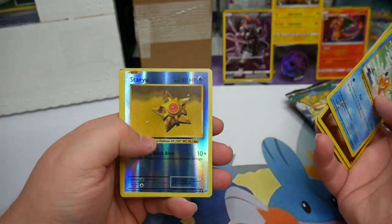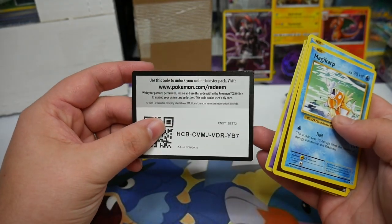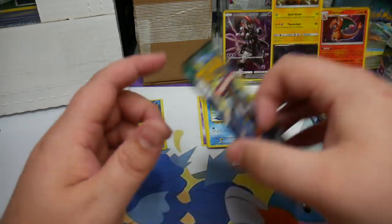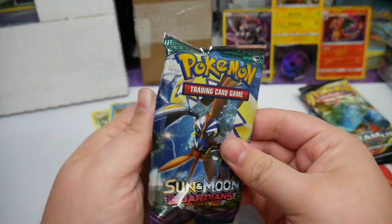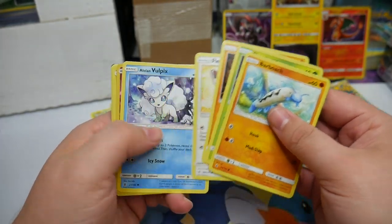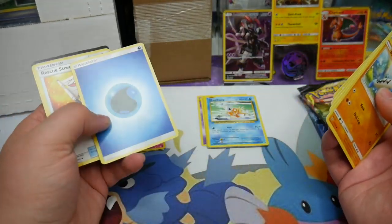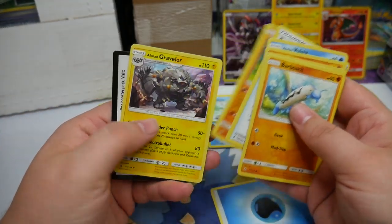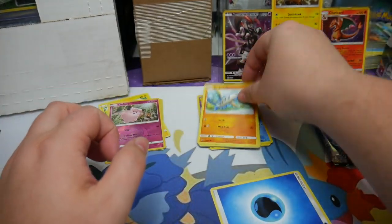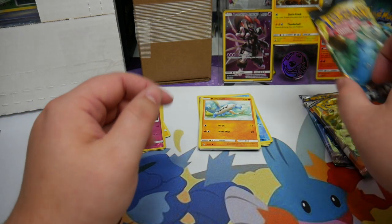Tangela, Rattata, Reverse Staryu, and a Beedrill. I don't think Evolutions is ever going to disappear, because it's still in every single product that they produce. Clefairy and an Oricorio. I can't believe they're still putting it in, but nothing we can really do about it.